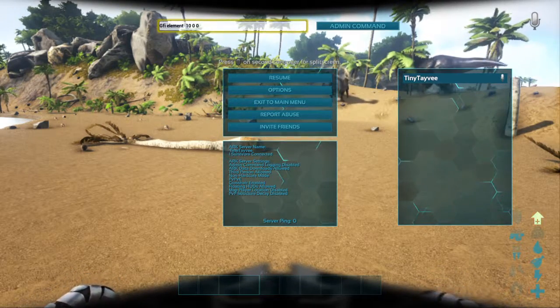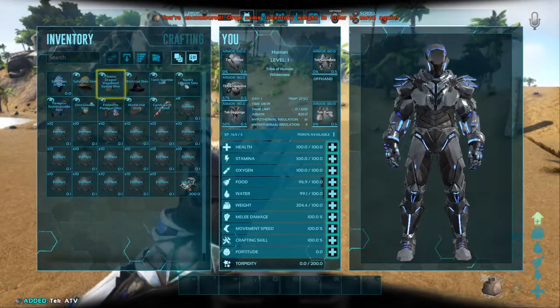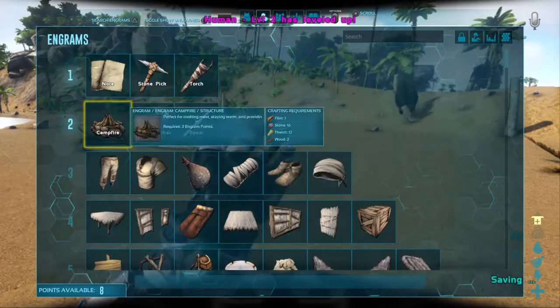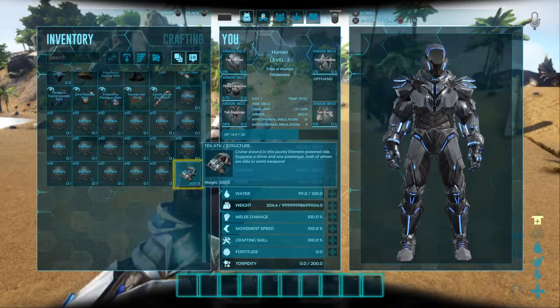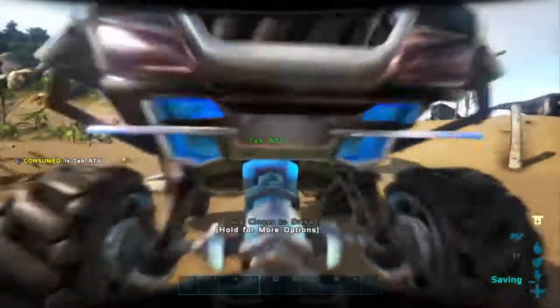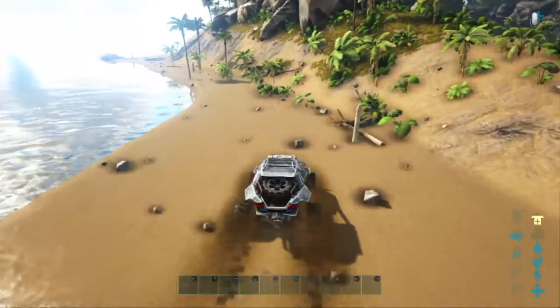You probably all know what GFI commands are. I've got an ATV right here — I'm gonna go power it up. I'm gonna do 'gfi check atv' and drive this bad boy around.